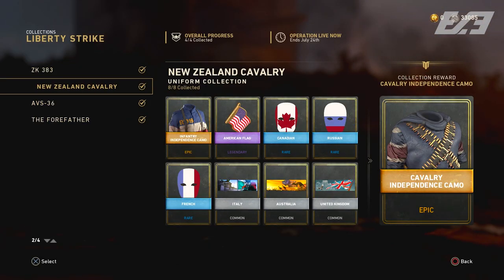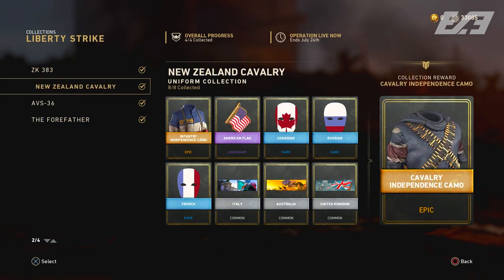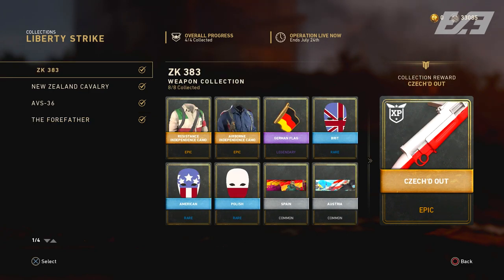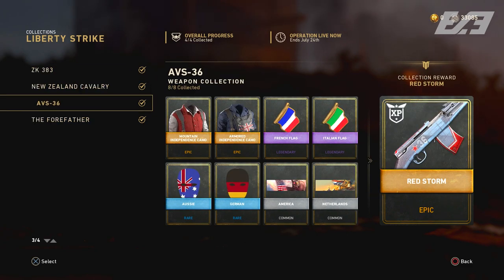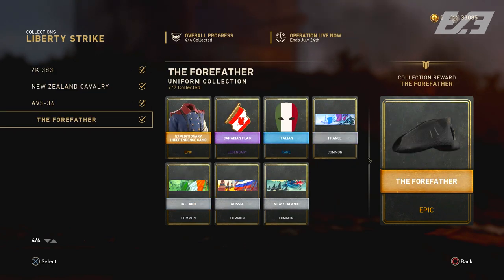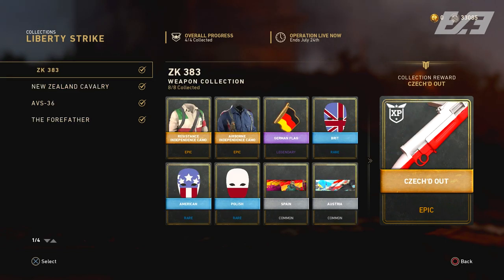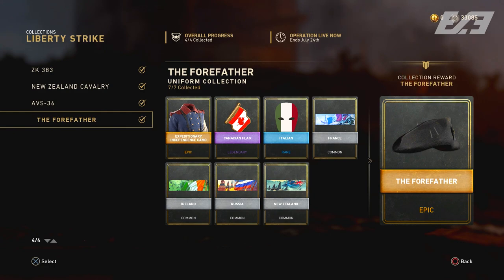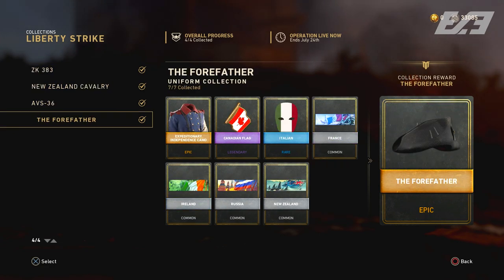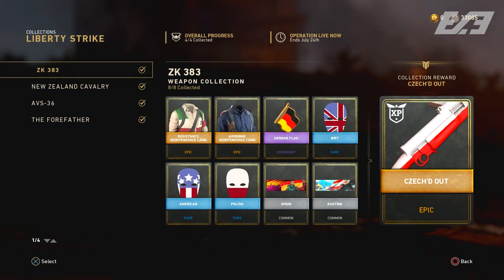First, let's talk about collections, because as with every single event we can end up getting items in the collections afterwards out of regular supply drops if RNG luck is on our side. We can never actually get the final tier rewards for those after completing collections, so if you're interested in anything relating to the Liberty Strike collections, now's the time to unlock them - whether it's the Checked Out ZK383 variant or the Forefather's special helmet.